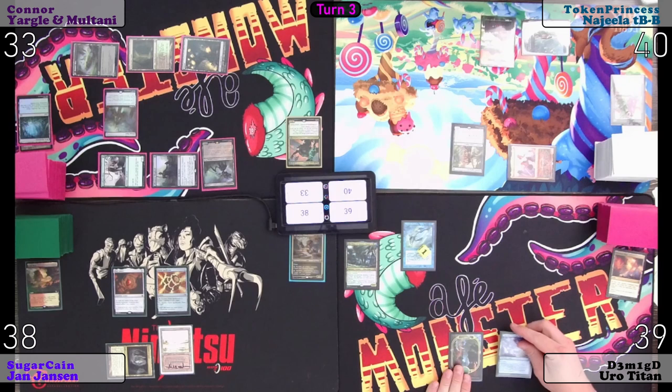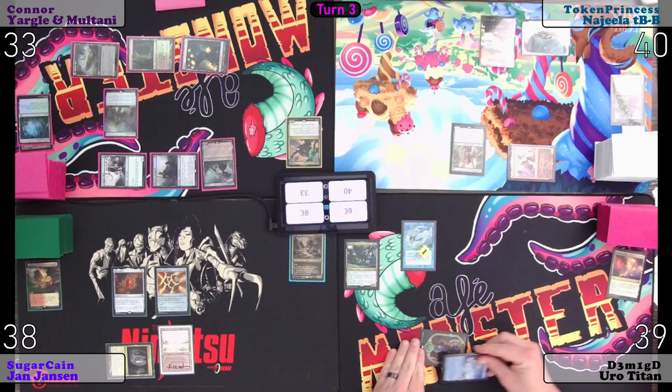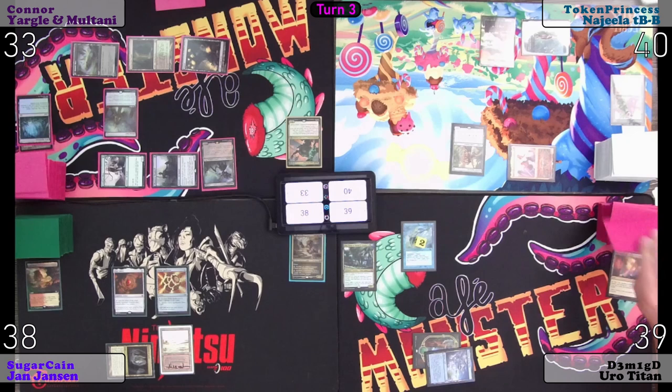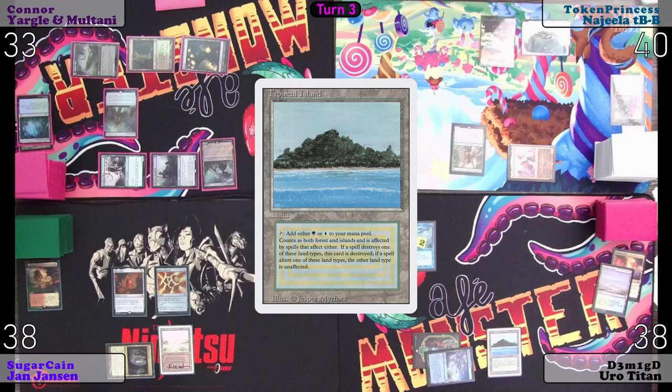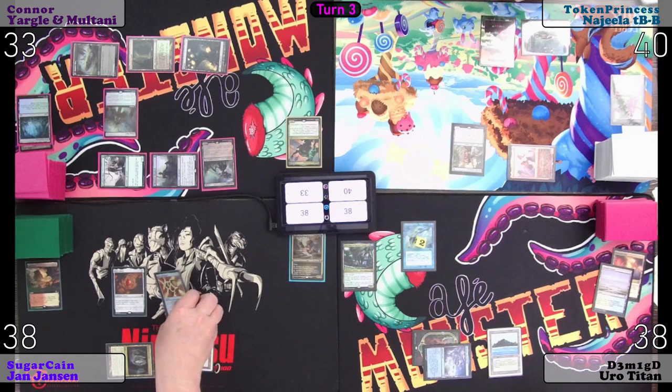Untap, upkeep. I'll pay two. Let's go to draw. Bloodstained Mire — crack to fetch. Tropical Island. On your end step I will sac Spell Bomb and draw a card.